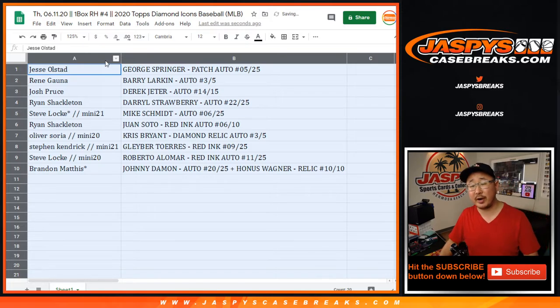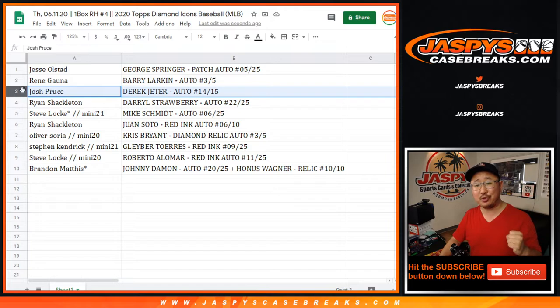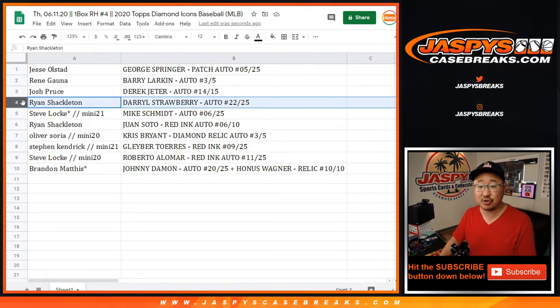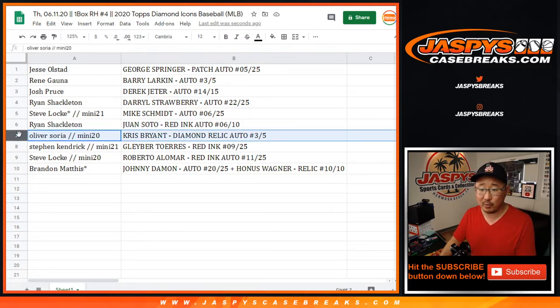Jesse with the George Springer patch auto, 5 out of 25. Rene with the Barry Larkin autograph, 3 out of 5. All aboard the Big Head Express — whoop whoop — and you're welcome, Josh Proust. You got the Derek Jeter auto, 14 out of 15. Ryan Shackleton with the Strawman auto, 22 out of 25. Steve Locke with the Mike Schmidt, 6 out of 25. Ryan with the Juan Soto red ink auto, 6 out of 10. Nice. Oliver with the Chris Bryant diamond relic and auto — that's with the spot you won in that mini box.